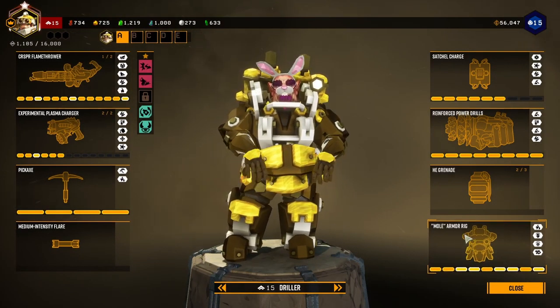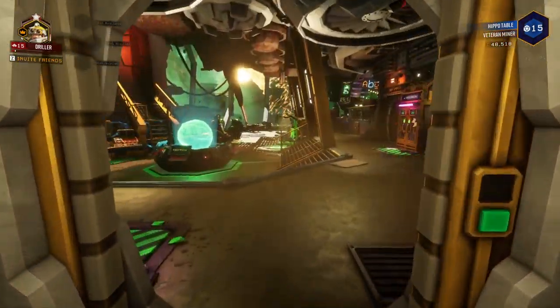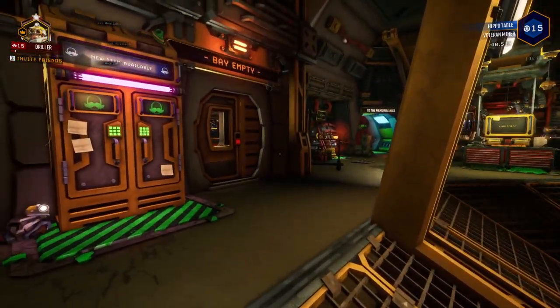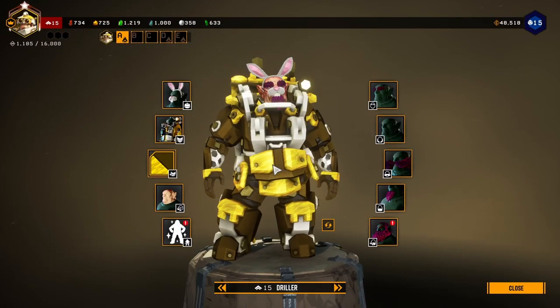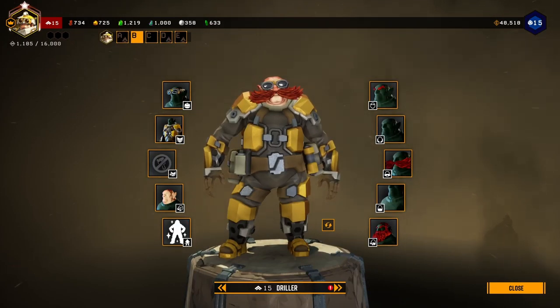The number of cosmetic options you can use to customise your dwarves is pretty huge. You're able to get different beards, eyebrows, sideburns, headgear and armour. No two dwarves will look the same and it gives you a feeling of uniqueness. Also, try and name 10 games where you're able to create Flintlockwood's dad and Dr. Eggman.